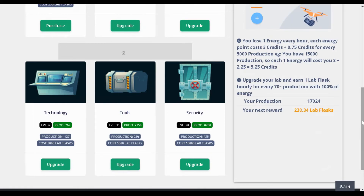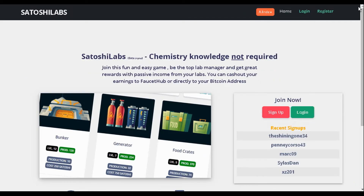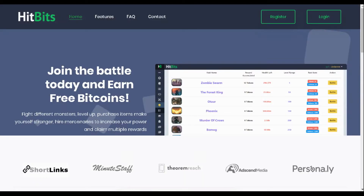On to the final program: HitBits. It's similar to virtual mining but instead it's more like a virtual world where you can fight monsters, level up, purchase items, make yourself stronger, hire mercenaries, increase your power, and claim multiple rewards. Let's log in and see what my account's been up to.